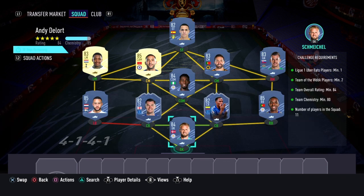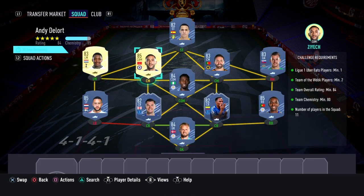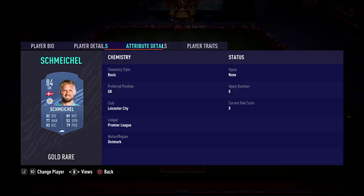When you look into the SBC itself, this is going to cost you 75,000 coins to complete. No loyalty is required — as you can see, even though the left mid and left center mid do have loyalty, it does not affect this SBC whatsoever. Here are the players I used.